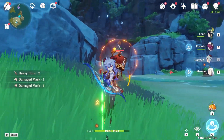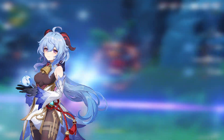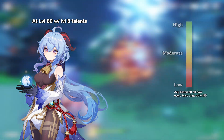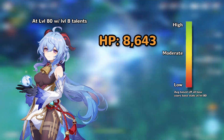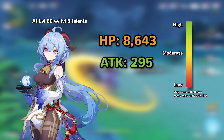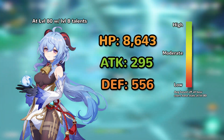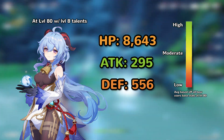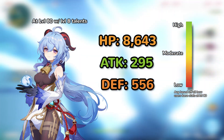If you're looking for something specifically, I'll be leaving timestamps in the description below. For a quick overview of Ganyu, we're going to be working with a level 80 Ganyu with level 8 talents. At level 8, we have a base HP of 8,643, which is below average. Ganyu's base attack is 295, which is actually the highest out of any bow user. Her defense is 556, which is slightly below average. Keep in mind that these stats can quickly be changed due to the artifacts and weapon she has.